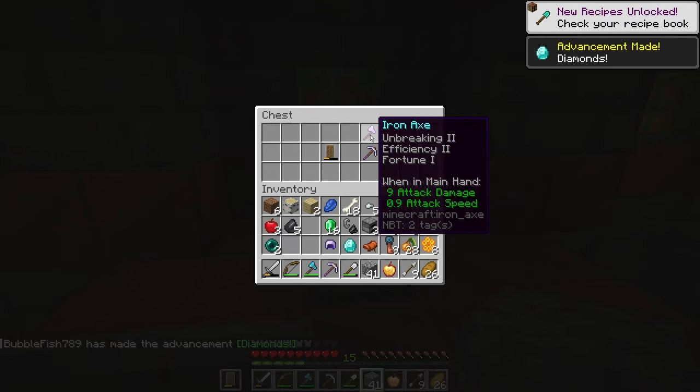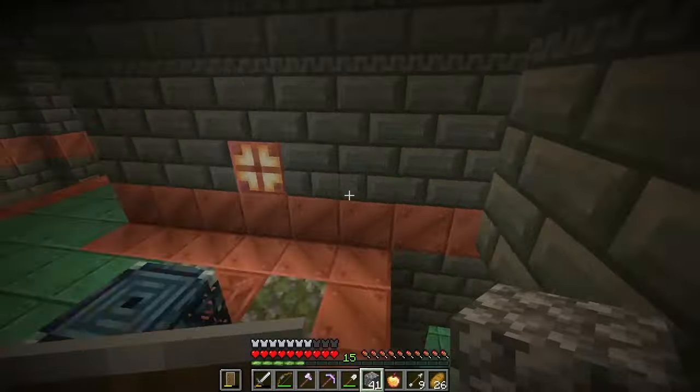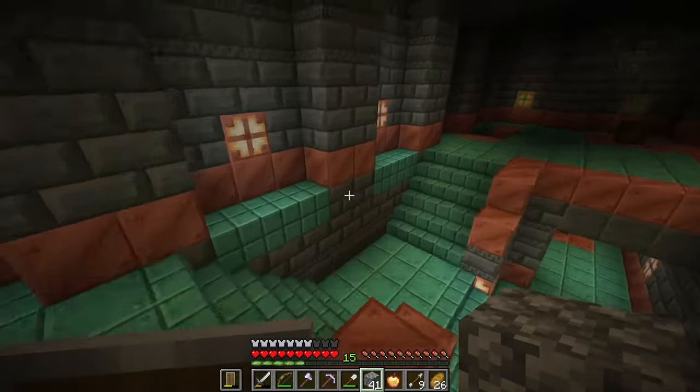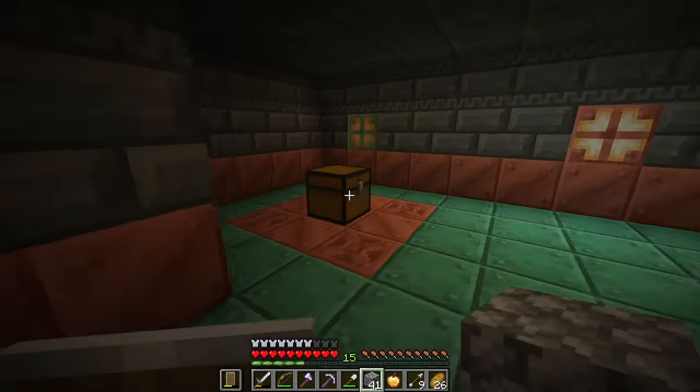A diamond! That's good — especially for clearing out a room like this. I'm still wondering what these trial keys do. I imagine they don't have a use yet, because I can't see any trial doors or something like that.